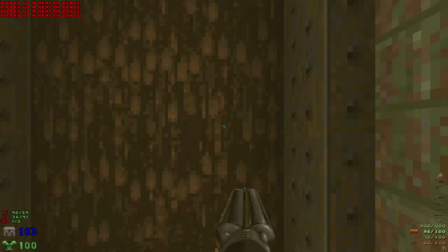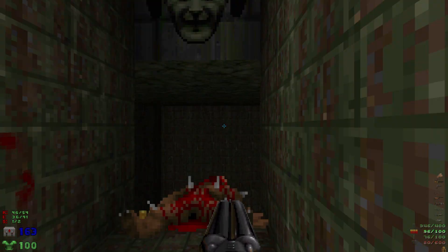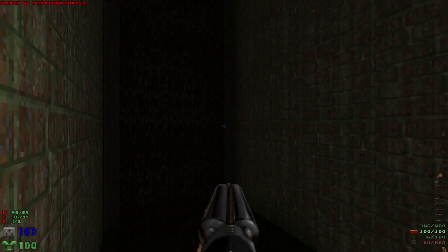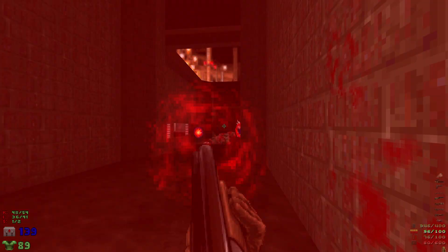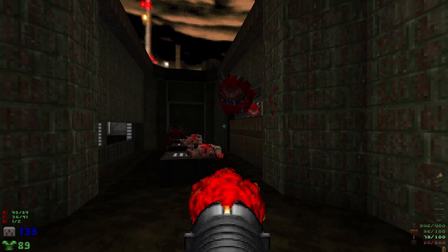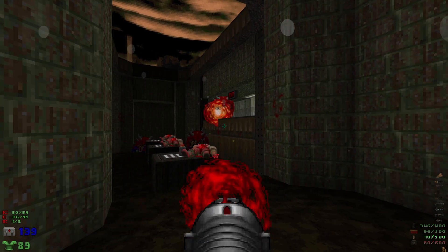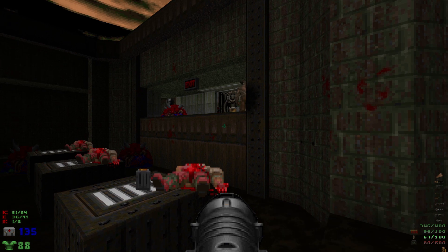Now we can drop down here. There's gonna be a couple of specters down below. Let's take out the hell knight from right here.